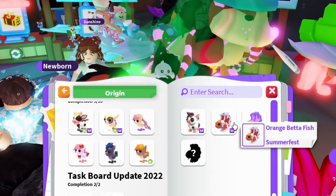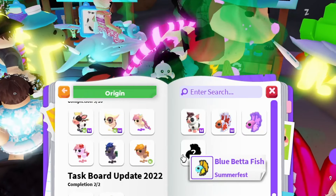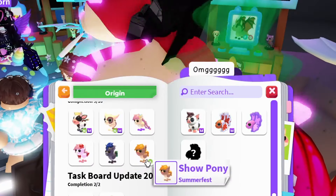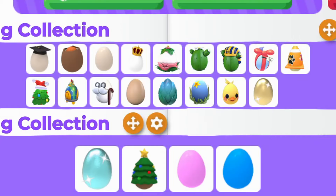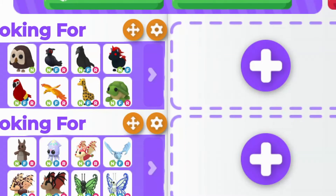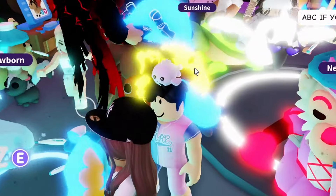I'm just happy I got one of them, the orange betta fish. After I get these fish I'll need four ponies and then I'll be totally caught up on all mega neon pets, which is amazing. I also want to get all the eggs again — I don't know why I traded them away. There's a lot going wrong right now. My new approach is just asking in chat if anyone has what I need.